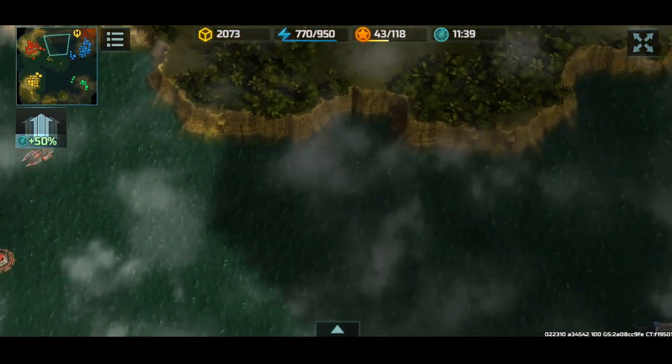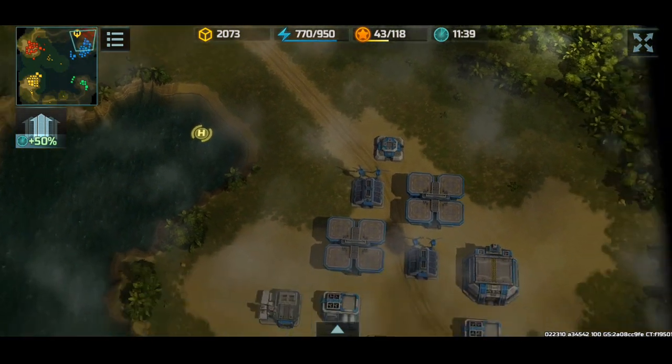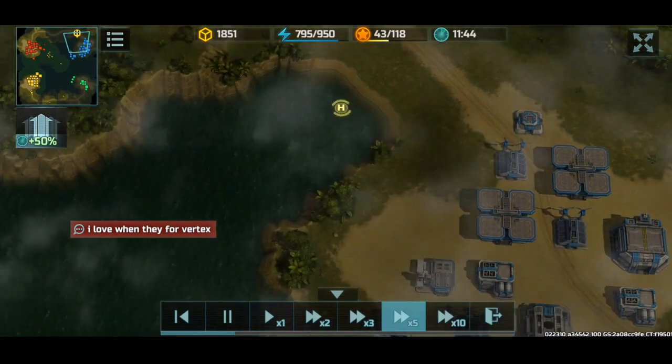What I'm trying to do is I wanna go here, then I wanna go here, and then go over to here so I can engage those airfields. Since blue spammed all those platforms, they won't be able to reach me. So that's my plan.